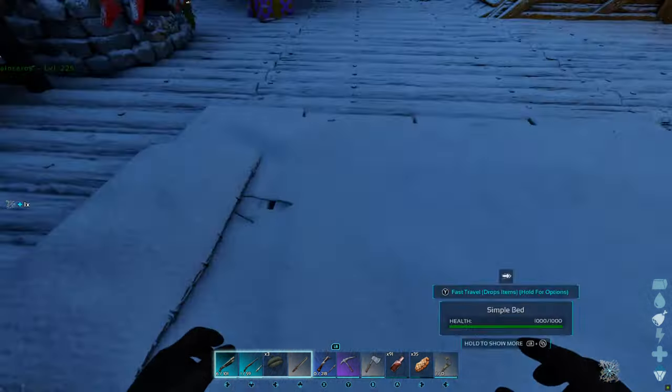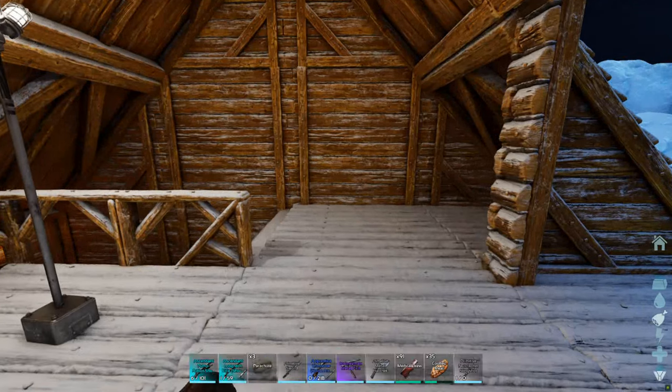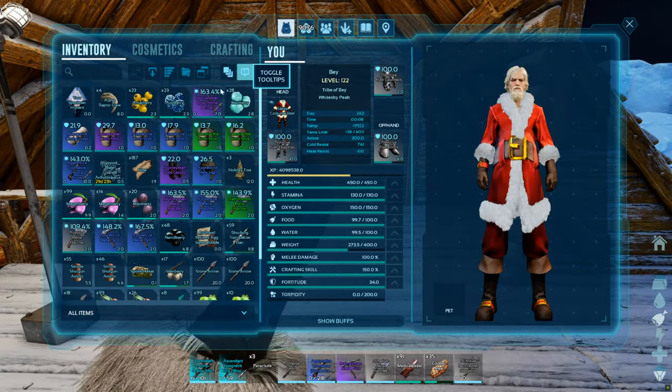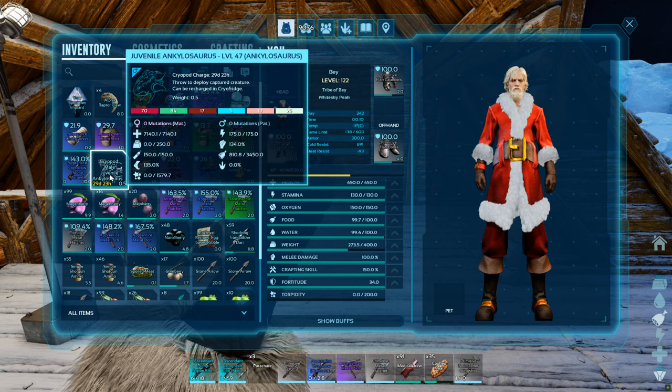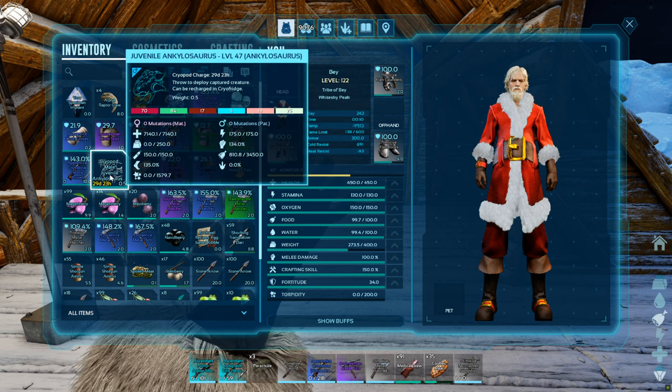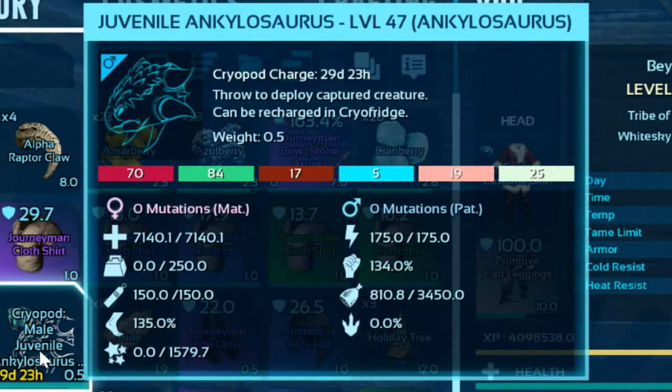The stats the levels go into are also randomized, but if you get lucky with the dino and it's one you're looking to tame or breed, then this feature can be an absolute delight for breeders, as you'll be able to breed these high stats into your breeding lines. In this video clip, you can see Raptor Claws drop me an Anky that's level 47 with over a whopping 7000 health, meaning all those levels were pumped into the health stat.